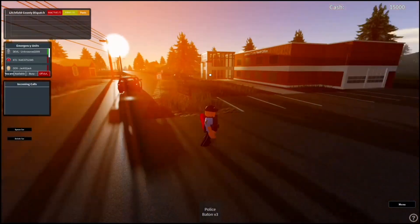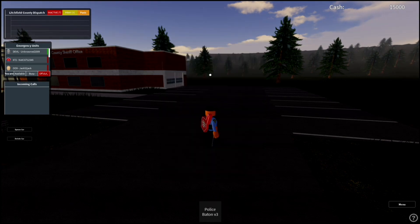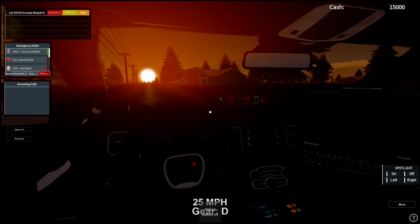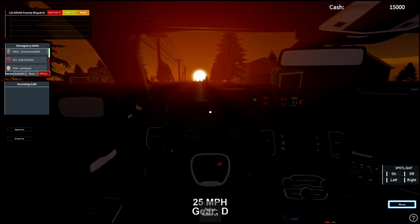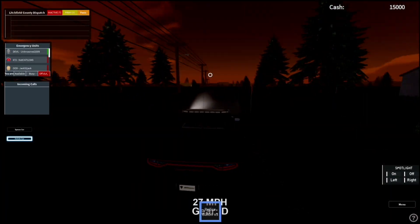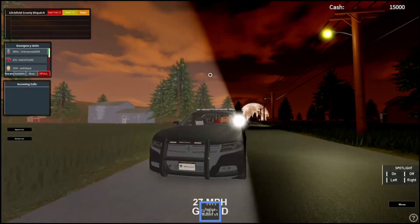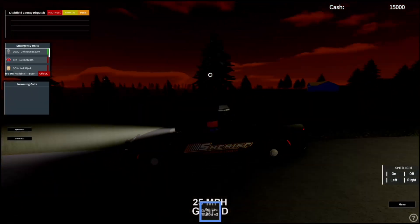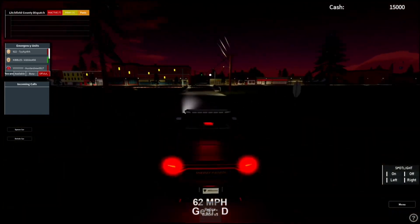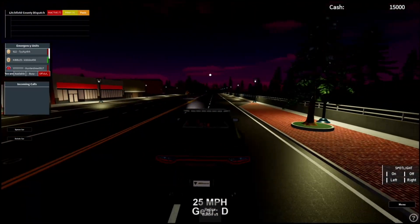I'm just going to drive a Charger around to show you the speed and stuff. In first person you can have a spotlight on — sorry, my voice is kind of lower. Oh, the lights just turned on — look at that, that's kind of cool! It's a very nice stealth car if you're trying to catch criminals.